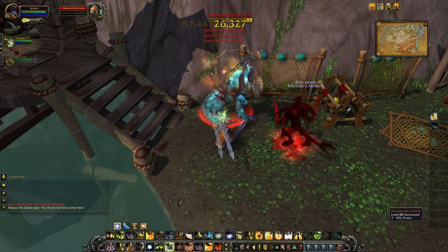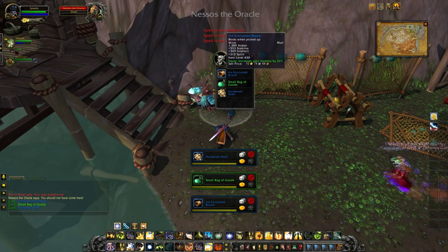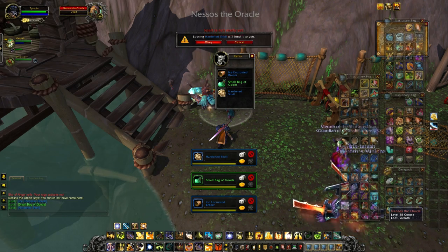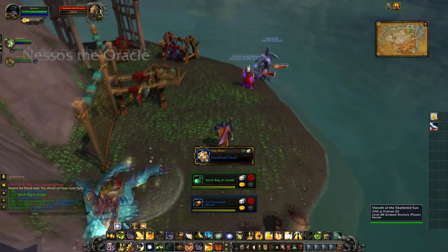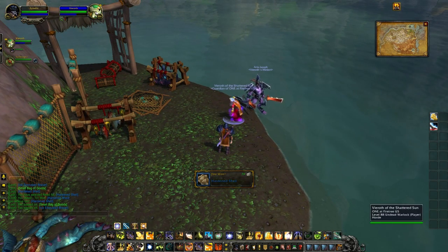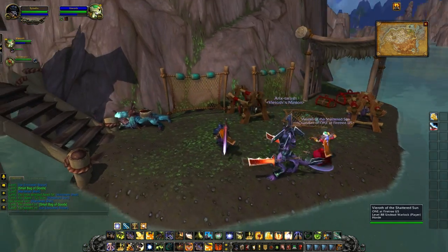When killed, this is the interesting part. He'll drop the general stuff like the small bag of goods and the random blue. He'll also have what I think is a 100% guaranteed drop of this Hardened Shell. At the moment it seems to be 100% on the beta, and hopefully it will remain 100% on live.